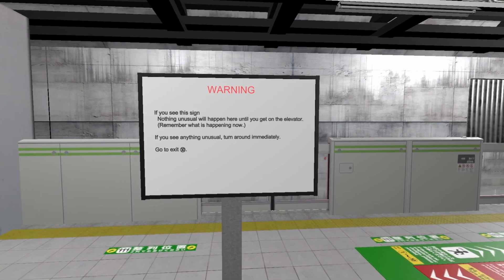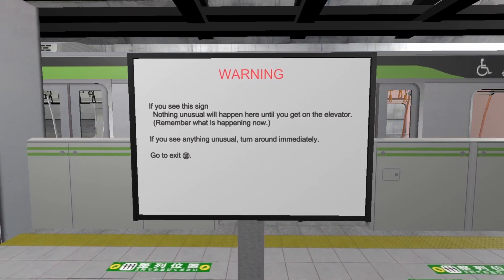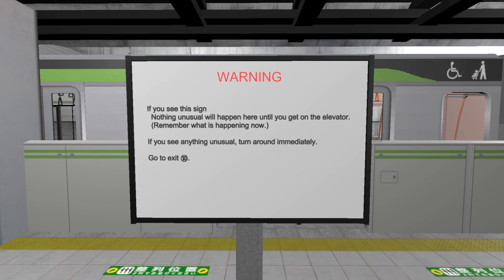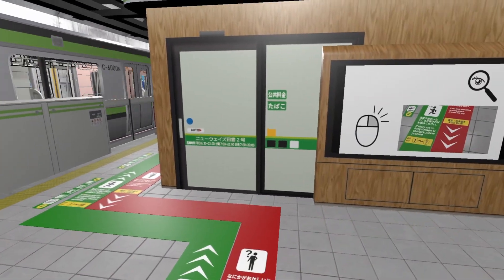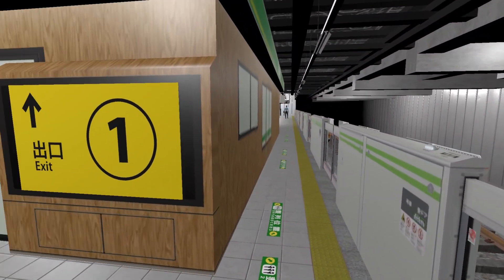If you see this sign, nothing unusual will happen here until you get on the elevator — remember what is happening now. If you see anything unusual, turn around immediately and go to Exit 10. Exit 8, 10 — remember all that is happening now.